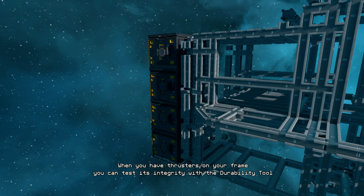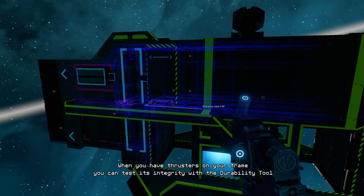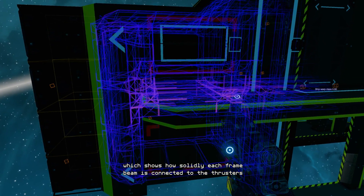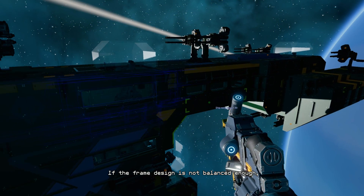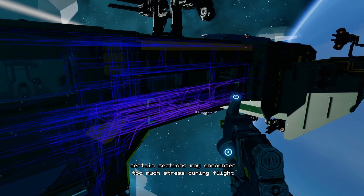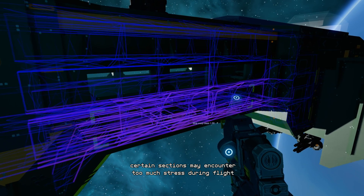When you have thrusters on your frame, you can test its integrity with the durability tool, which shows how solidly each frame beam is connected to the thrusters. If the frame design is not balanced enough, certain sections may encounter too much stress during flight.